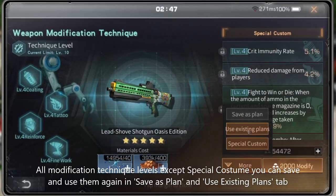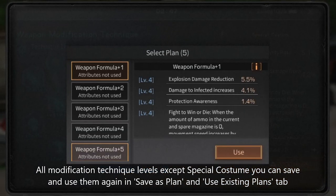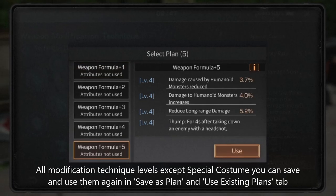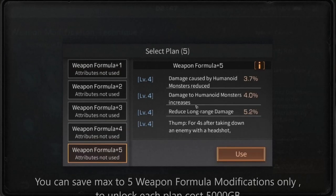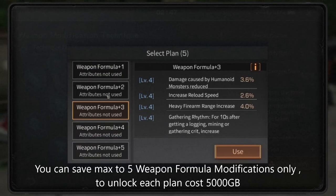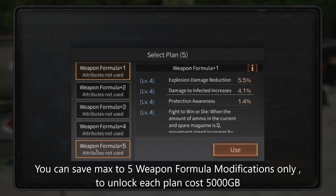All modification techniques except special costume can be saved and used again in seven save slots via the 'Save as Plan' and 'Use Existing Plans' tab. You can save a maximum of five weapon formula modifications. To unlock each plan slot costs 5000 gold bars.